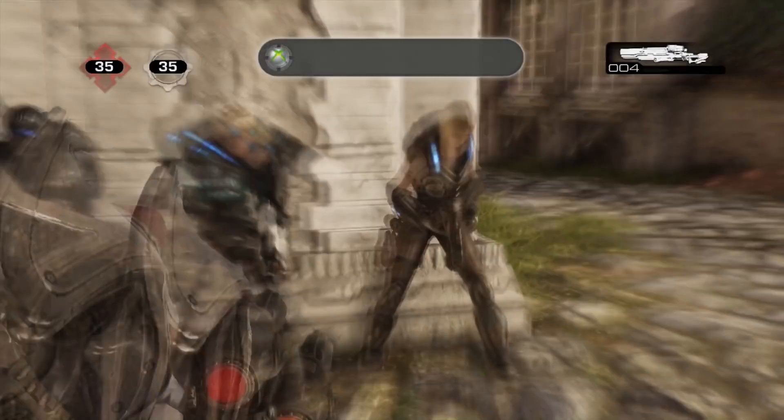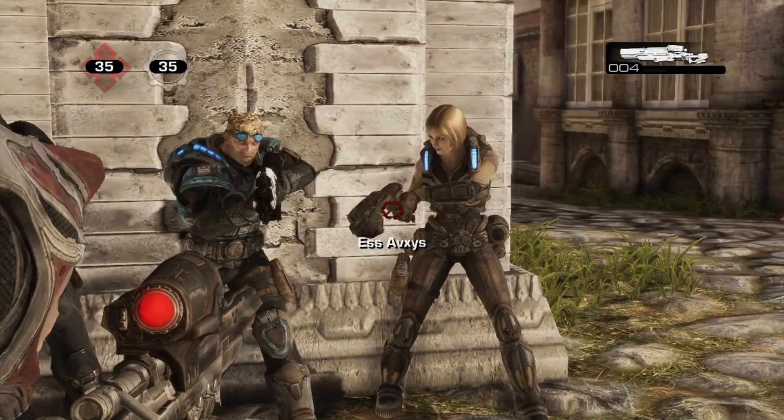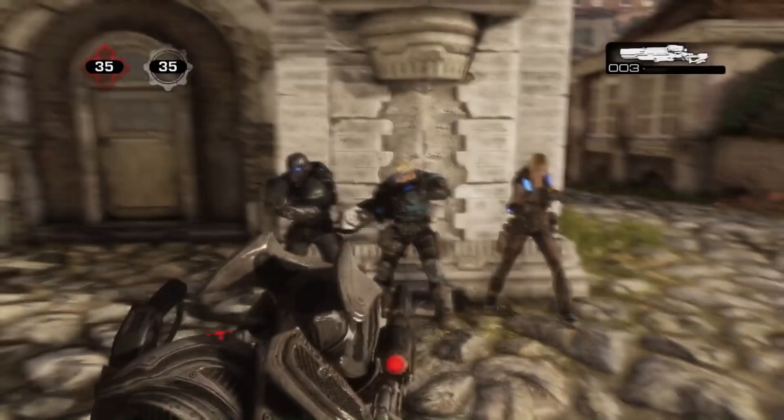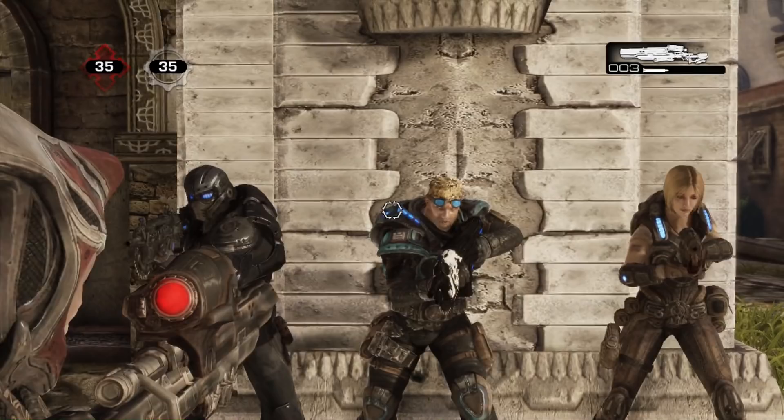You can see with Anya there are some parts where you barely have to be on her and you can shoot and hurt her, especially between the legs. She's almost the same size as the Onyx Guard. Baird is by far the smallest character. I'd like to try the other medium-sized characters as well, but as you can see, the reticle is actually over a part of Baird's body and it doesn't hurt him.